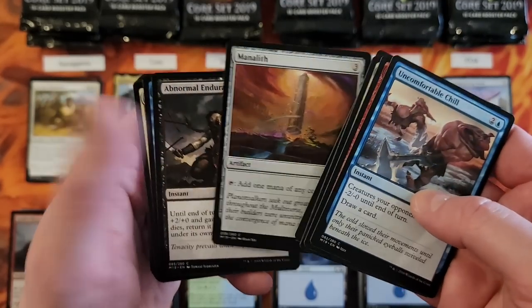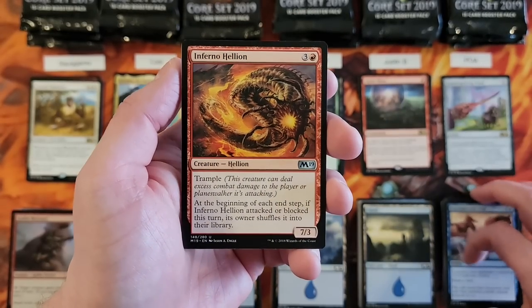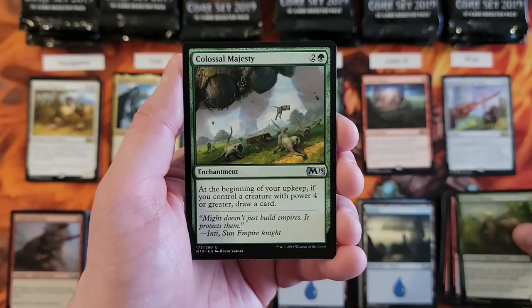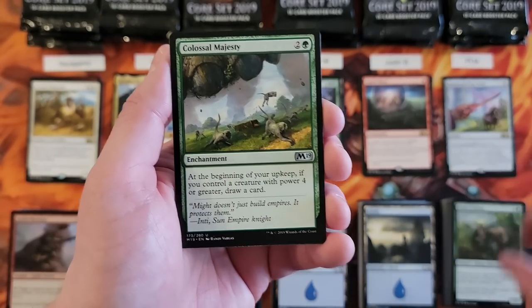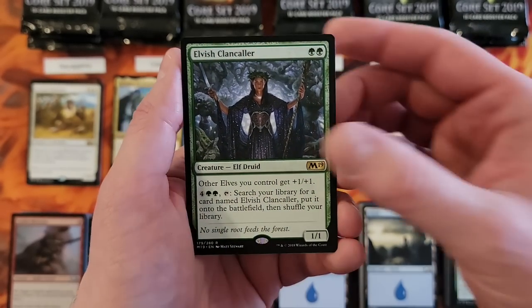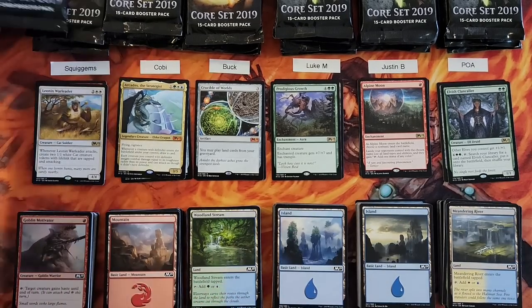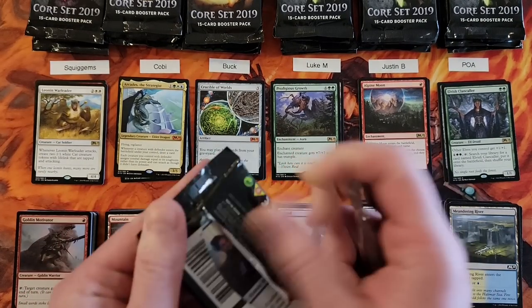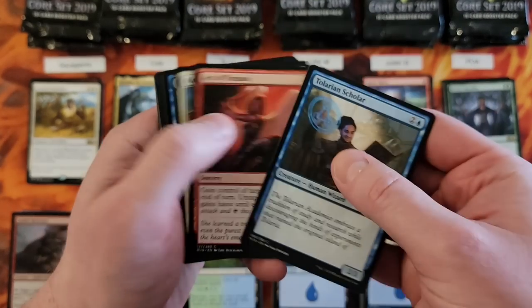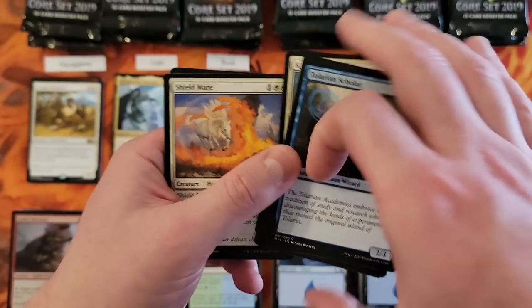Manalith. Inferno Hellion. Druid of Horns. Colossal Majesty — that's a cool one. And Elvish Clancaller, so another Elf lord. And the Meandering River. We've got two Mythics spoken for so far, no Foil Rare found yet. Maybe a Foil Mythic? That would be fun.